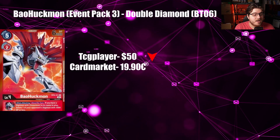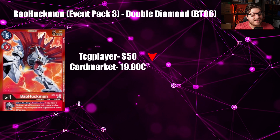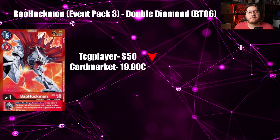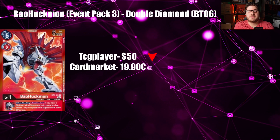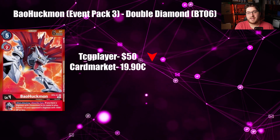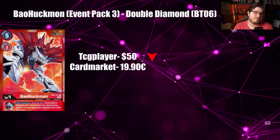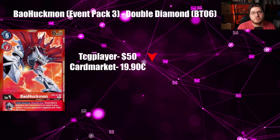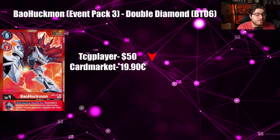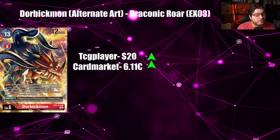Next card is Bajo Huckmon from Event Pack 3 Double Diamond. TCGPlayer is at $50 going down while Cardmarket is at $19.90 holding strong — nobody has really bought any but it's good to see they're getting some stock. I wouldn't be surprised if Bajo Huckmon comes down to maybe $30-$40; I can't see it holding this value long-term. On the Europe side, $20 is actually quite acceptable for this card.